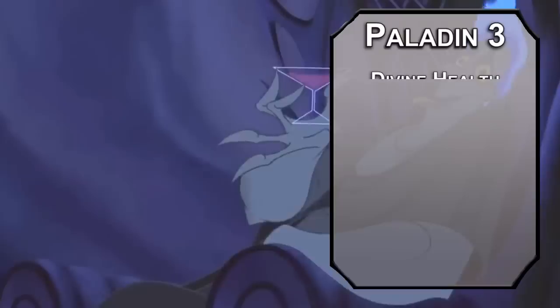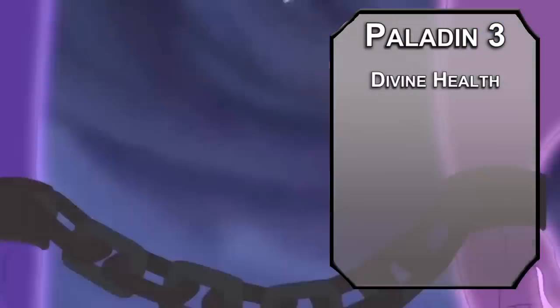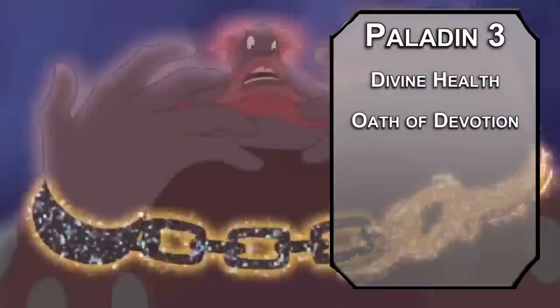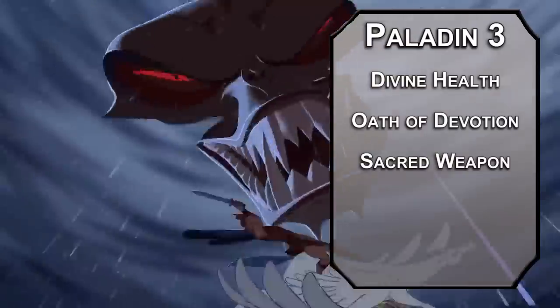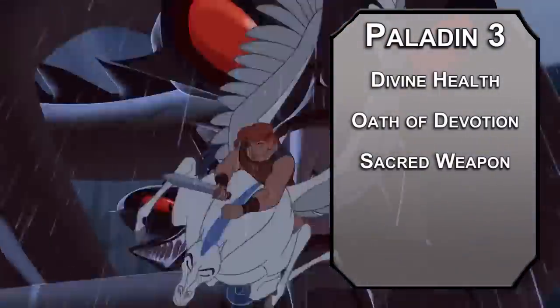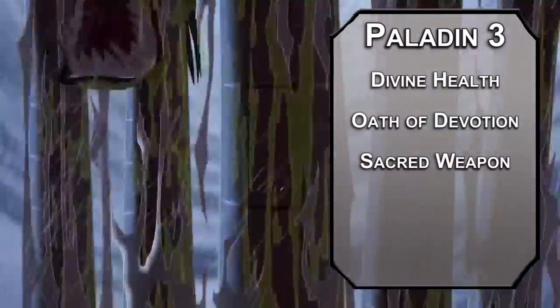Third level paladins get Divine Health, making you immune to disease, so no sick days while you're training. You can also pick a Sacred Oath. Oath of Devotion gives you two options for Channel Divinity, basically asking your dad for help. Sacred Weapon lets you add your charisma modifier to attack rolls for one minute, it counts as magical and creates a 20-foot bright light, so if your allies are having some trouble seeing in the depths of the Underworld, this should help them out.